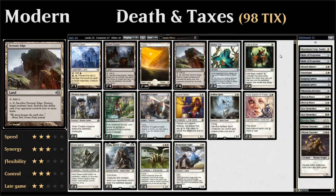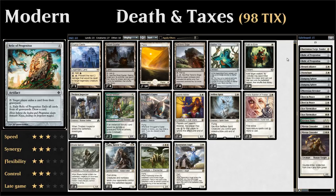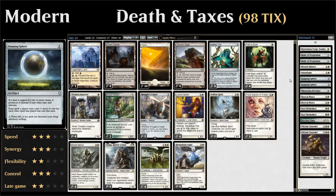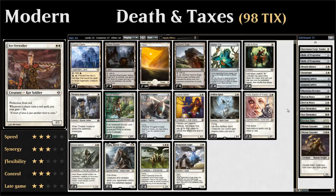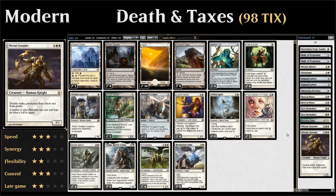For the sideboard: a one-of Burrenton Forge-Tender to counter Anger of the Gods-type sweepers or red removal; two Relic of Progenitus as graveyard hate; a Blast Zone against Burn or Bogle decks; a Disenchant for artifacts or enchantments; two Damping Sphere against Tron and Storm; a Phyrexian Revoker to name Planeswalkers or other cards preventing their activated abilities; two Rest in Peace as additional graveyard hate; two Kor Firewalker against Burn; a Kitchen Finks for more aggressive or controlling matchups; and two Mirran Crusader, which shines against black-green decks due to protection from those colors.